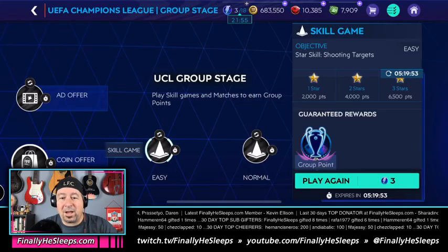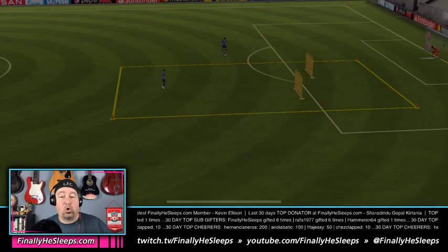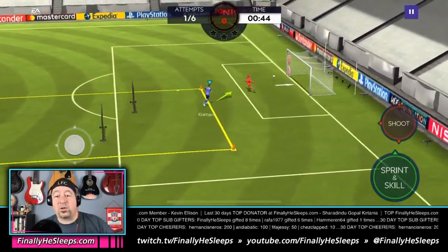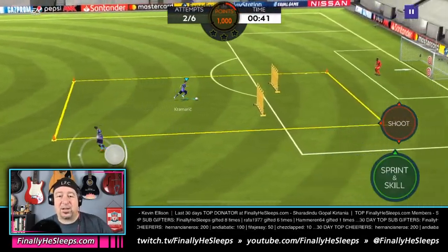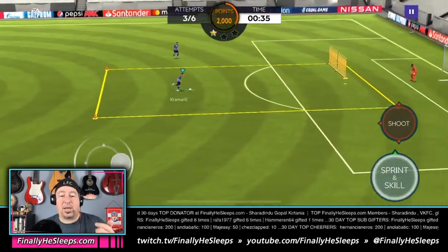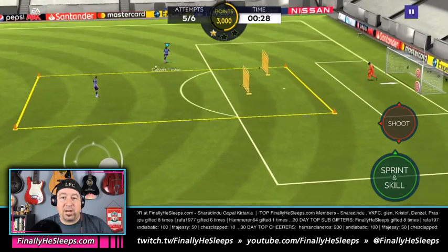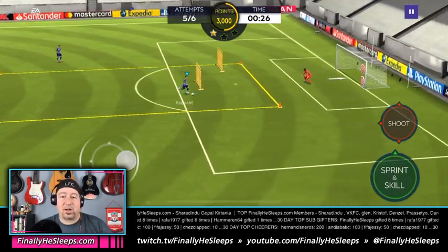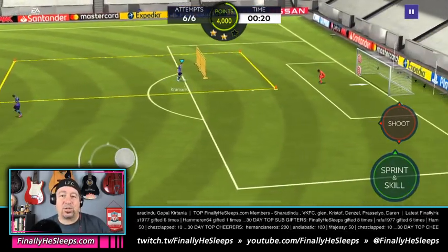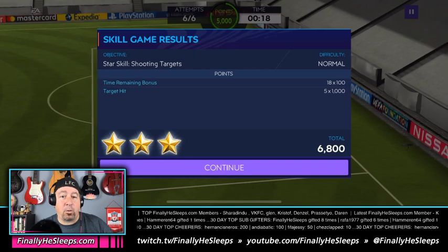Let's talk about how you actually complete it. In the Normal version, you have a keeper and only two sets of targets. You want to swipe or finesse to hit them. If you mess one up or the keeper saves it, it's not over — you still have a chance. You get 1000 points for every target hit, negative 500 if you hit a barrier. As we just saw, we dribbled off the back and missed an opportunity. You also get a 100-point bonus for every second remaining on the clock.